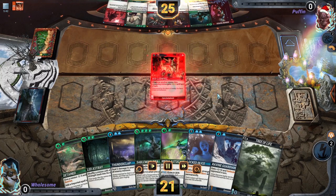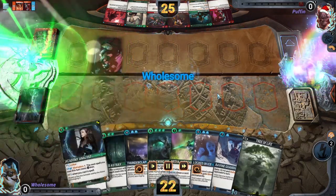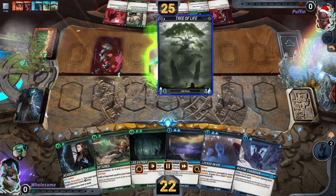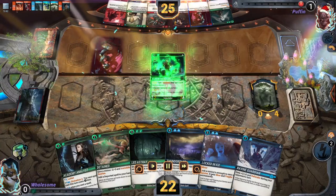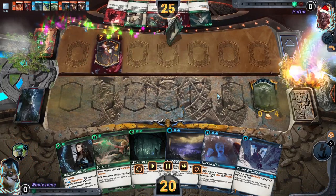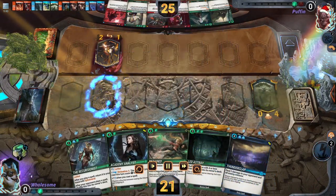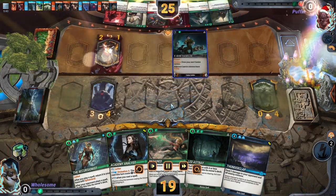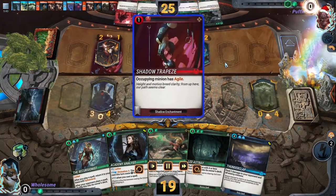Our first match: we are going second, we have the turn-one Autocam and the free Tree of Life. We're playing against Puffin on red-green rainbow. This isn't a meta deck but it is quite scary, especially with all the agile enchantments. We get our Autocam down and we have our turn-two Guardian - we're in a great spot.